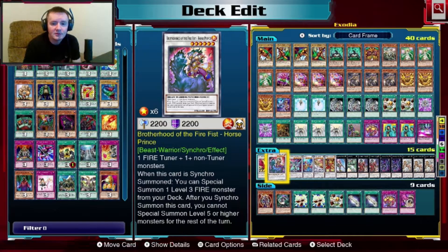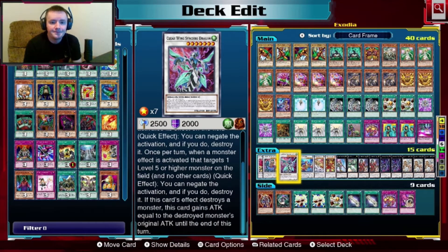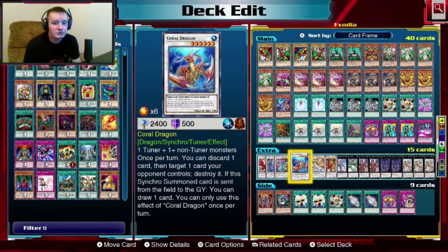After you synchro summon this card, you cannot special summon level five or higher monsters for the rest of the turn — not sure why that was recommended, I don't see any synergy. Clearwing Synchro Dragon — one of my favorites, level seven. Anytime a level five or higher monster activates an effect, you can negate it, destroy it, and steal their attack for that turn.